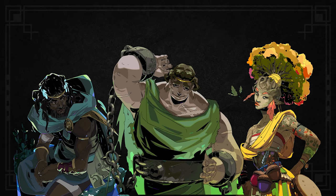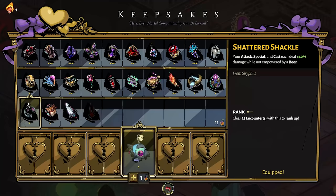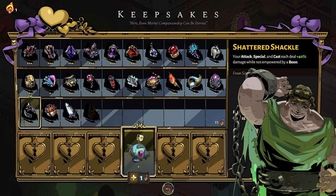Eurydice, Sisyphus, and Patroclus also give you Keepsakes, and these are meant for very specific situations. Sisyphus's Keepsake, the Shattered Shackle, gives your attack, special, and cast an extra 40% damage while not empowered by any boons. As you can imagine, this is very situational — going into a run with zero boons is not recommended — but if you're looking for a challenge and want to try a completely off-the-rails build, this one can get the job done.